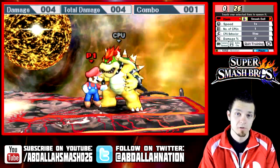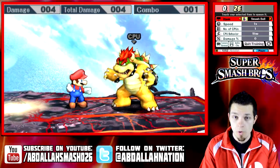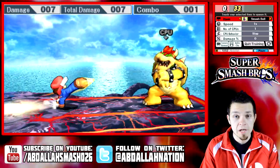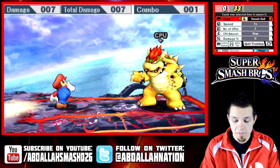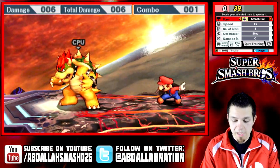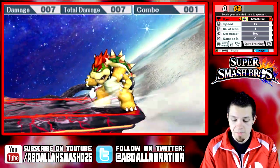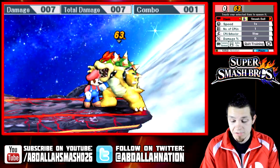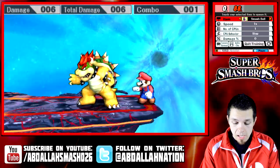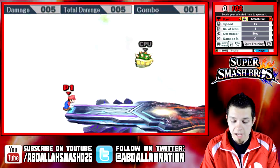The jab combo is good for quick and easy damage but it won't kill. Let's talk about tilts. Mario's forward tilt is a pretty long-range kick — you can tilt it upwards, forward, or diagonally down. It does about seven damage. The up tilt, which is one of Mario's best tilts, is an uppercut that hits opponents into the air so you can combo them. The down tilt is also good for comboing — he does a little trip. As you can see, we're racking up damage on Bowser.